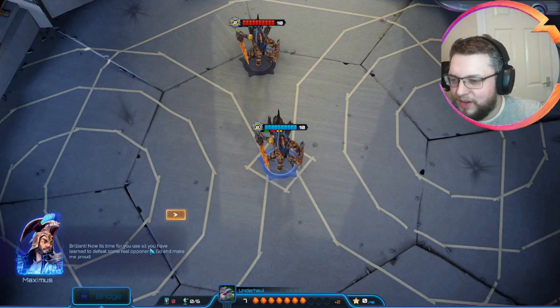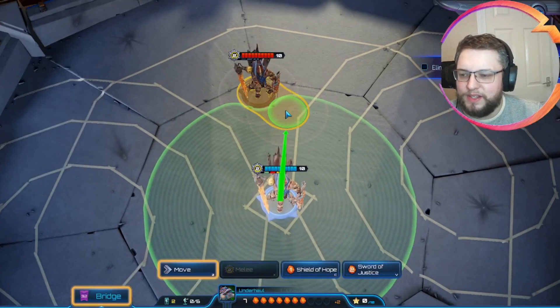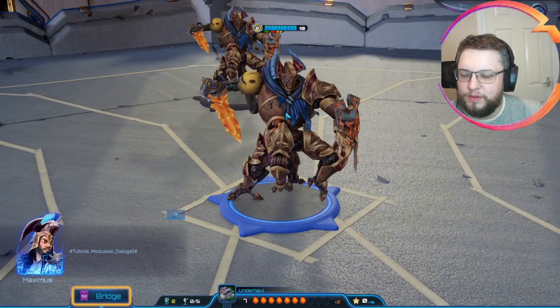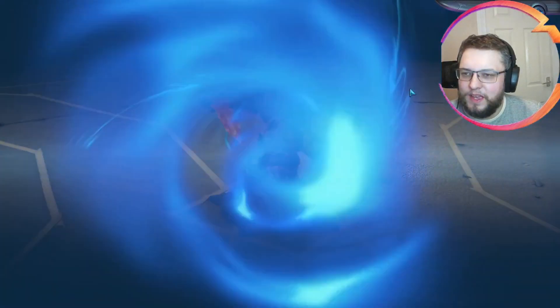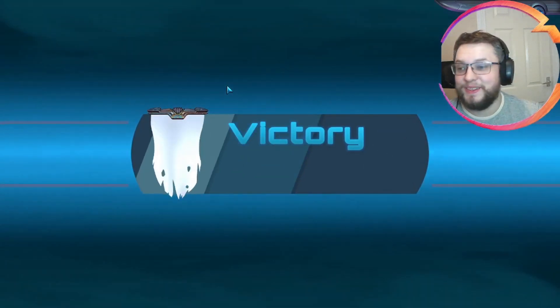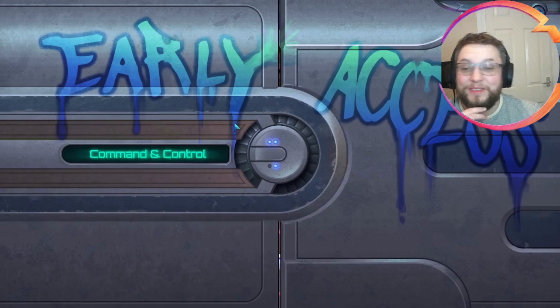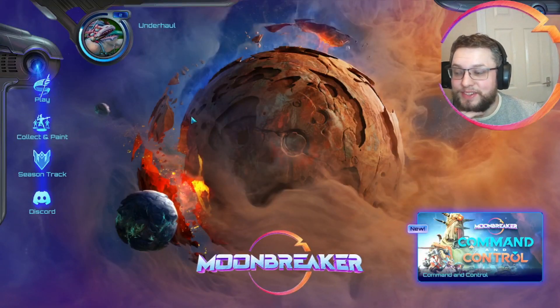Now it's time for you to use all you've learned to defeat some real opponents. Go and make me proud. Eliminate all enemy units. Tutorial module 02 underscore dialogue 16 hash. Thank you Maximus. I thought we were actually going to be able to fight there. Well, there we go. Definitely in need of a little bit of polish there, but a really, really nice addition to the tutorial side of things.